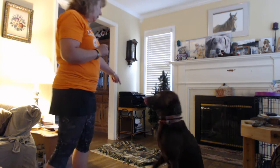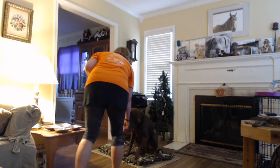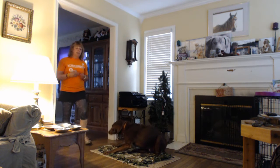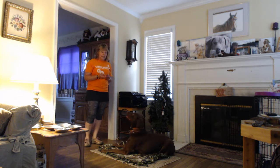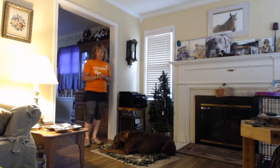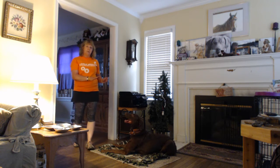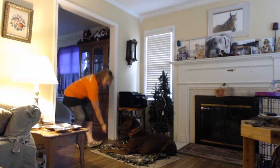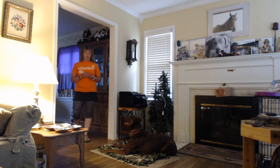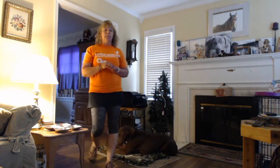Yukon, on your rug. Now he's on it with all four feet — that's the first basic step. What I really want him to do is lay down on it, but I don't want to tell him to lay down. I want to encourage him, so when he dropped down with all four feet and lay down, I'm really going to reward that. Then I'm going to keep encouraging him to stay on the rug.